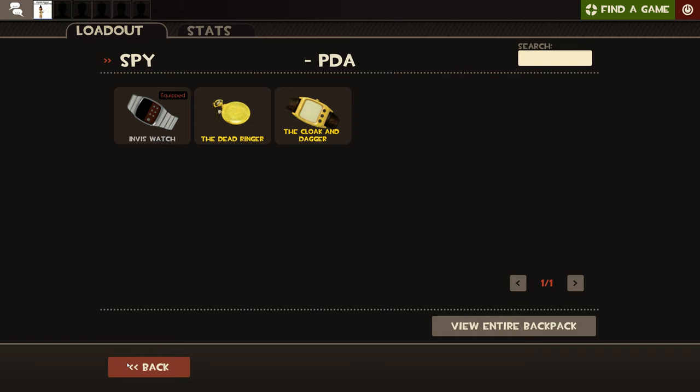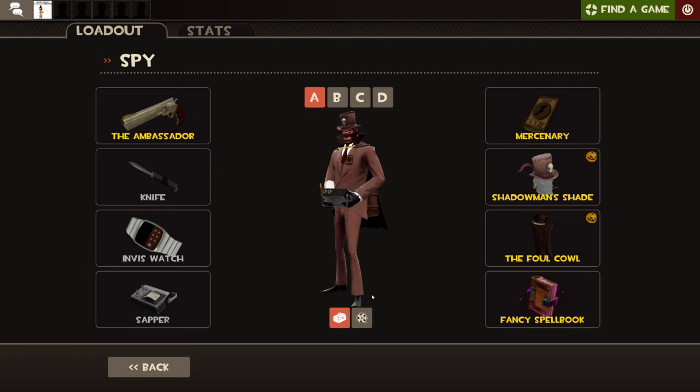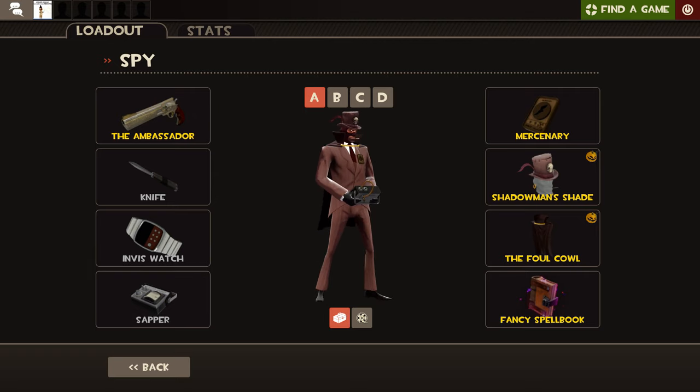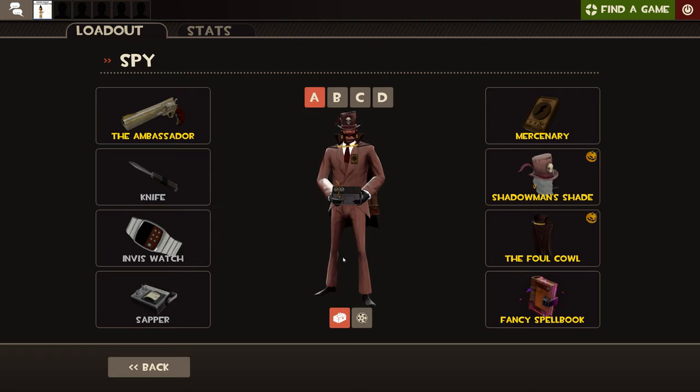There are different varieties of watches — I'll go in depth later. Now, the Sapper: as we talked about with the Engineer, he can build Sentries, Dispensers, and Teleporters. With the Sapper, you can go invisible and disguise — because the Spy also has a Disguise Kit that lets him disguise as an enemy team's player. Once you do that, when you find an Engineer's Sentry, you equip the Sapper, put it on the building, and it will slowly drain the health of the Sentry and deactivate it.